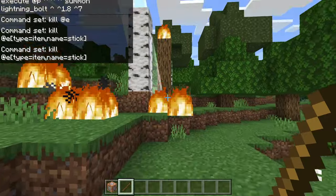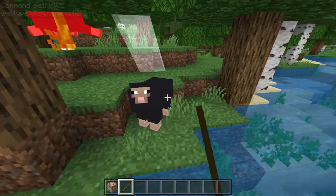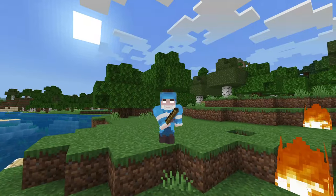As you can see, if you throw the stick it will work — lightning strikes wherever you aim. You can cause deforestation, kill these poor little sheep.